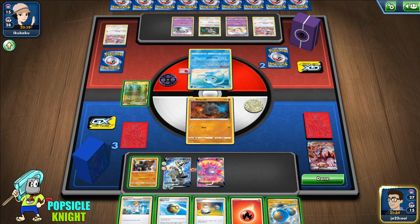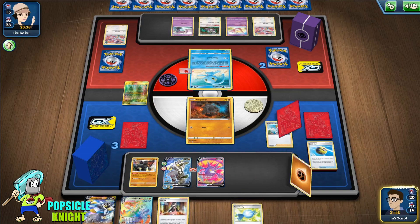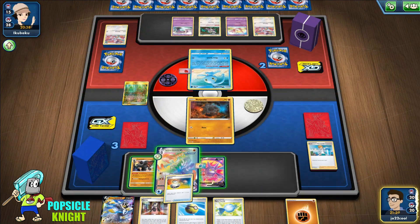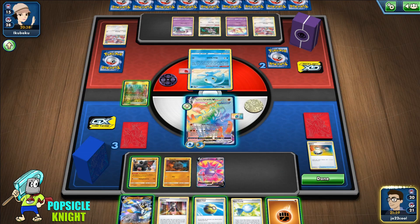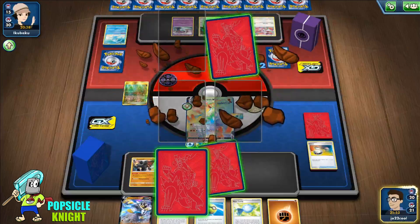They don't have anything — they can't attack. I have to sacrifice everything: Professor's Research, hopefully we get a Rapid Strike... but they have a Mew, so never mind. Let's evolve into that, switch into this, and use Gale Thrust to knock out this active.